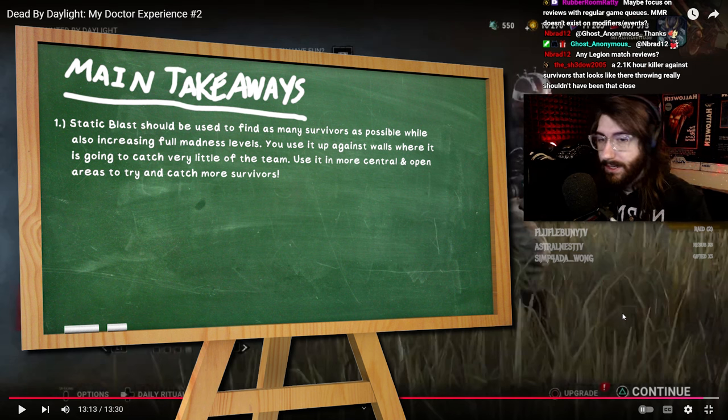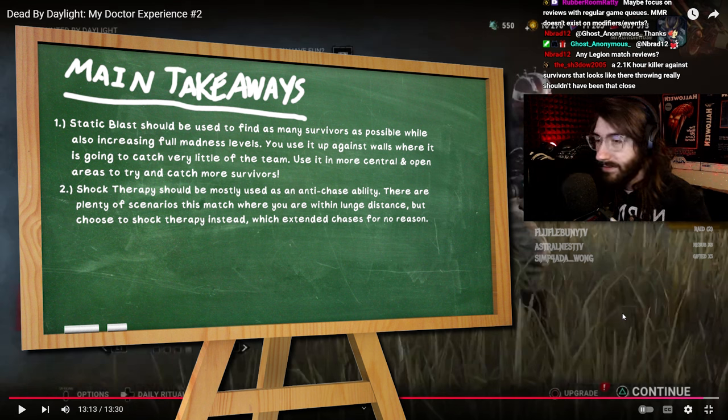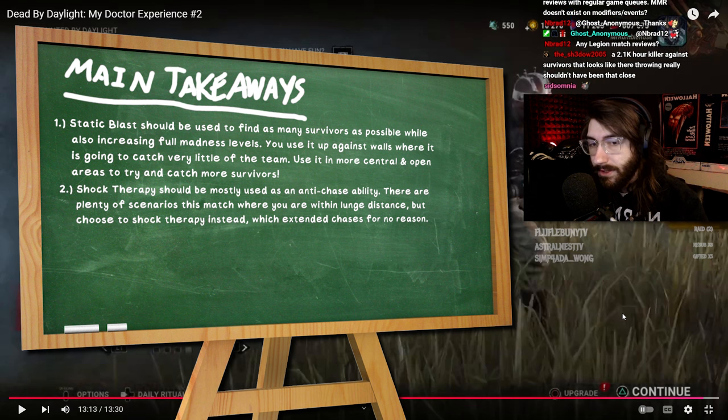Second takeaway — also Doctor specific: use shock therapy mostly as an anti-loop tool. There were plenty of times you would shock therapy somebody right in front of your face when you could have just gotten the M1 and ended the chase super quickly. You're bloating your chase time by going for shock therapy over just hitting the survivor. Unless they are about to reach a window or a pallet, just hit them.